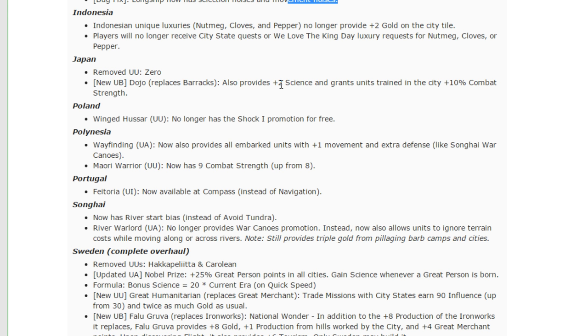Indonesia — the unique luxuries nutmeg, cloves, and pepper no longer provide plus two gold on the city tile. Players will no longer receive city-state quests or 'We Love the King Day' luxury quests for nutmeg, cloves, or pepper. The first of these is a very minor nerf on the heels of a massively huge buff. Indonesia, if it settles on the same continent as its capital and those settles are coastal, gets two copies of a unique luxury for free on each of those cities for the first three cities. So anytime you expand as Indonesia for the first three coastal expansions, they're absolutely free — they pay for themselves in happiness and give you another luxury to trade. Removing two gold from those city tiles is a very minor nerf.